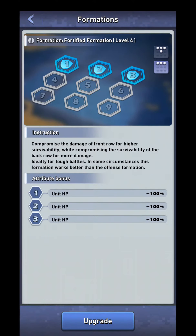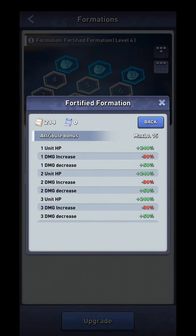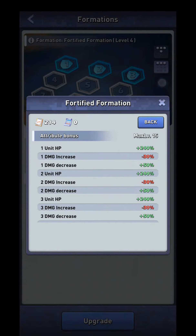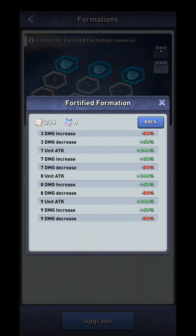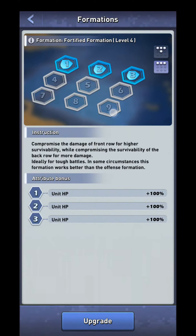Then you have the second formation, the Fortified formation, which increases the HP of your frontal units. However, it also reduces their damage when you increase it to higher levels. When maxed out, it's going to reduce the damage of your front row units by 30%. It will increase the damage of your units in the back, but it will actually increase the damage taken by doing it in the back — so it's going to be pretty wild.